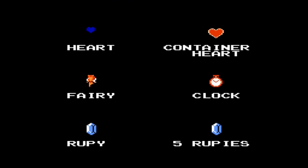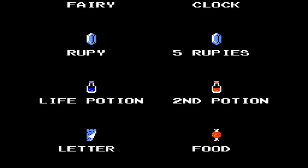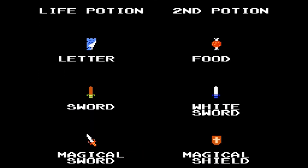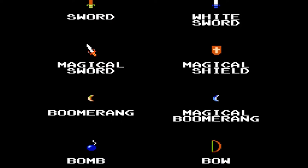There's a legend that speaks of a Triforce, which are golden triangles with mystical powers. An evil army led by Ganon invaded Hyrule and stole the Triforce of Power. Princess Zelda, fearing Ganon's rule, split up the Triforce of Wisdom into eight pieces and hid them throughout the land.